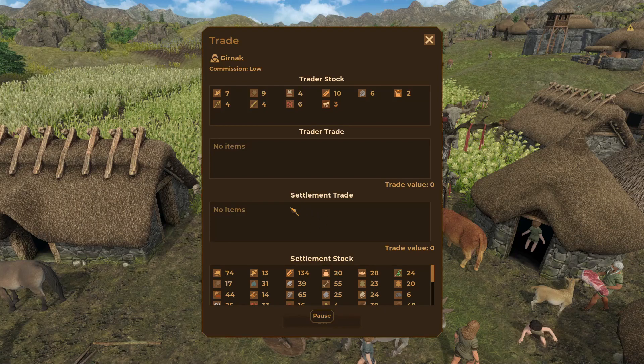What do you got for me, trader? You've got a little bit of iron — but I think I'm not going to buy the iron because we have 33 and we just unlocked the deep iron mines, so I'll skip that.